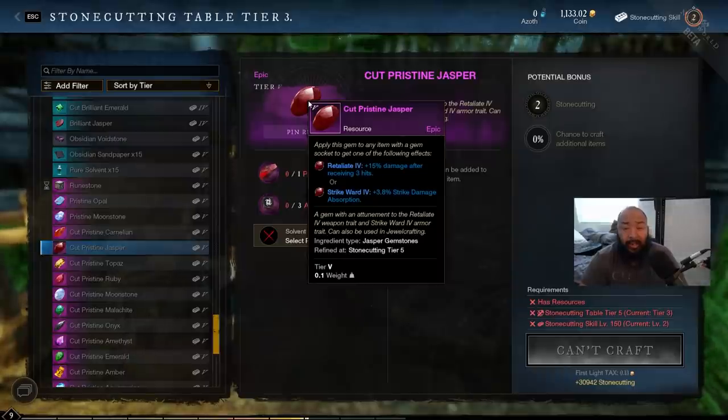The cut pristine jasper on the weapon gives you 15 percent damage after receiving three hits. This is a situation where you know you're going to be taking damage but you're looking to ramp up — a solid choice for people who know they're going to be in the front line, not necessarily tanking but maybe off-tanking: a great axe and hatchet combo, sword and board and axe combo. This is not a good choice for people who are light armor build and plan to dodge roll without taking damage.